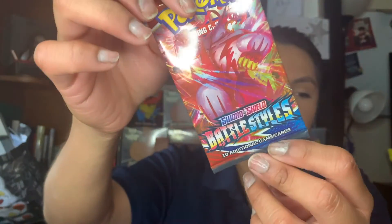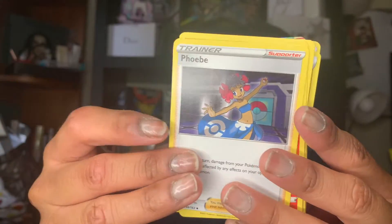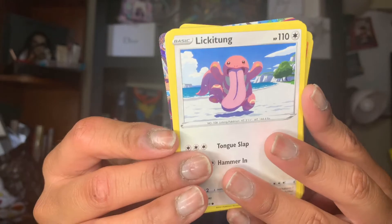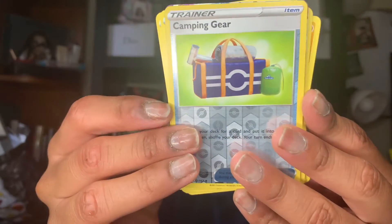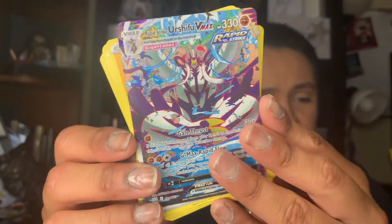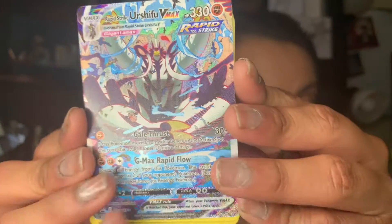That's all we got from the Jolteon pack. Let's go ahead and open up the other three. Code card. We have a landing energy, a Rapid Strike Energy, Phoebe, Heatmor, Yamper, a Lickilicky, a Zubat. Oh, we could see something in the back — let's hide it. A Remoraid, an Onix, a Galarian Darmanitan for the reverse. And we have — oh, an Urshifu VMAX! Oh my Lanta, that is amazing. That is such a cool card!